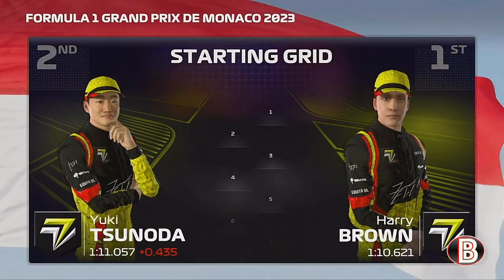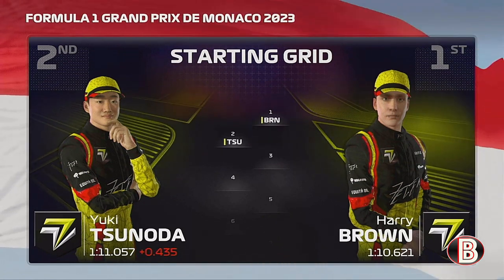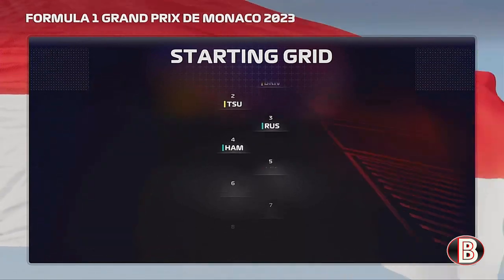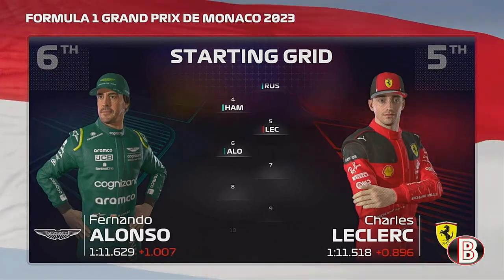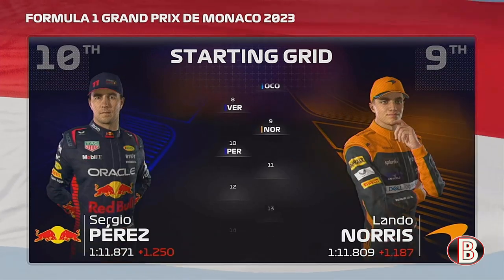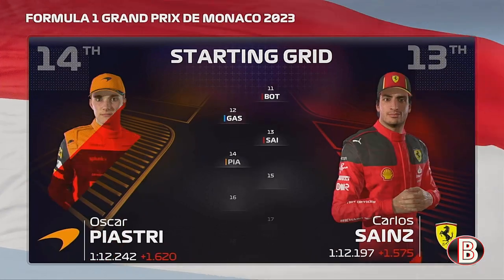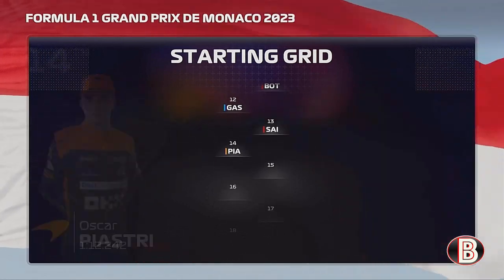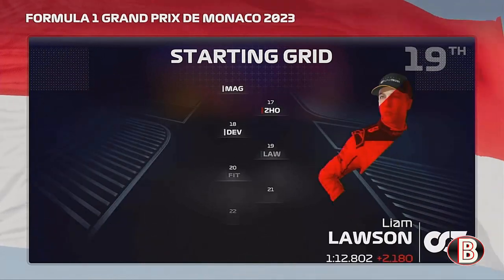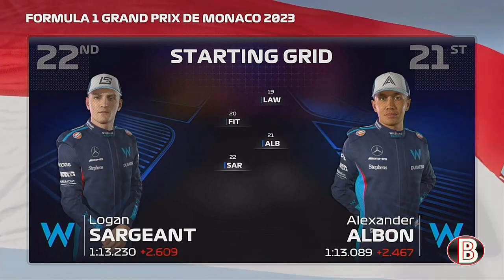Brown lines up on pole position, and Yuki Tsunoda completes the front row. Looking down the rest of the grid we have Russell, Hamilton, Leclerc, Fernando Alonso, Ocon, Verstappen, Norris, Perez, Bottas, Gasly, Sainz, Oscar Piastri, Stroll, Magnussen, Zhou, De Vries, Liam Lawson, Fittipaldi, and Logan Sargent. Which of these talented drivers will come out on top today?